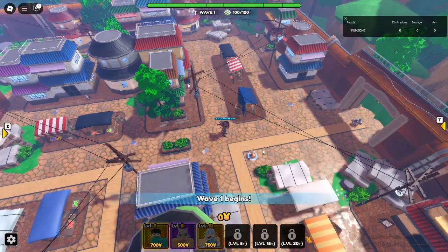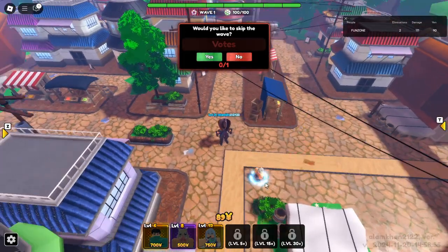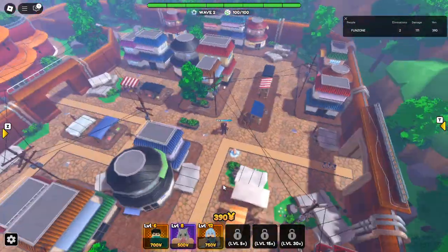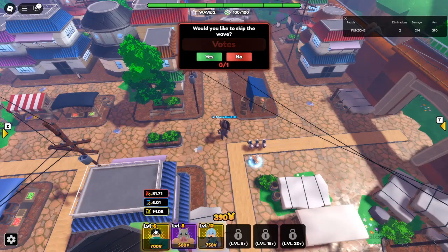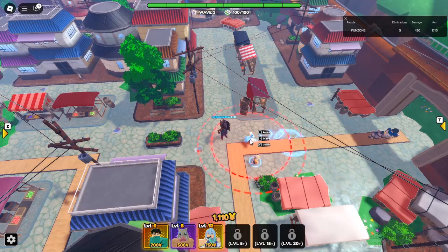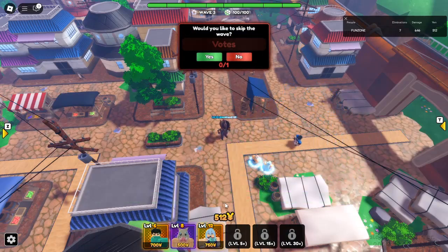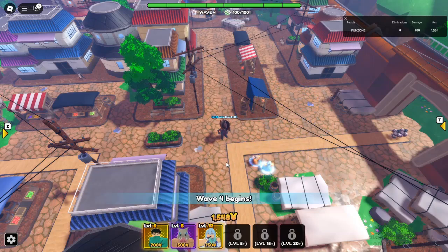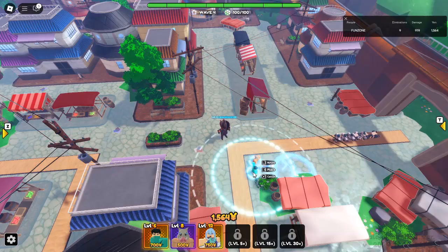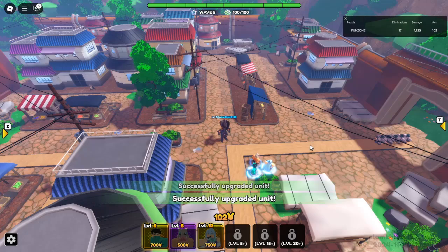Once you've decided to tackle Legendary Stage Act 2 in West City, you'll need a well-thought-out strategy. This stage is packed with tough enemies, and the key to success lies in your team composition and placement strategy. One essential unit to bring is Rucky, a character with the ability to freeze enemies. This can provide a crucial advantage, allowing you to focus on taking out the rest of the enemies while Rucky holds them at bay.